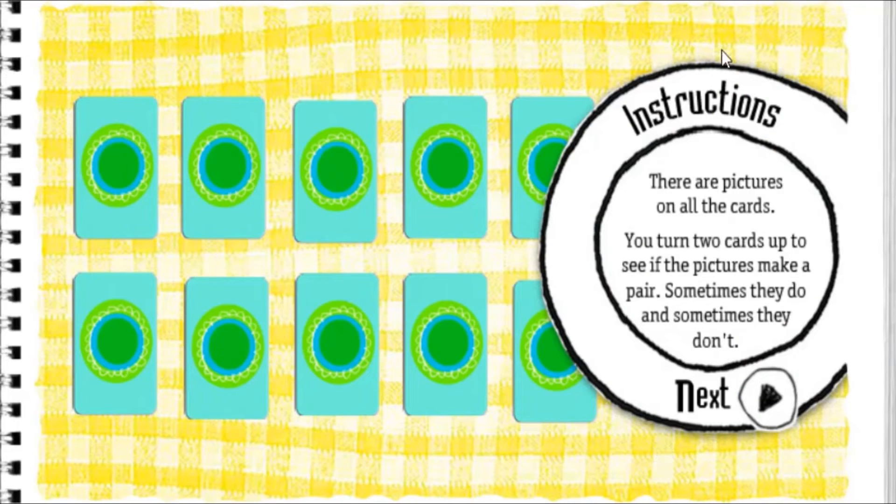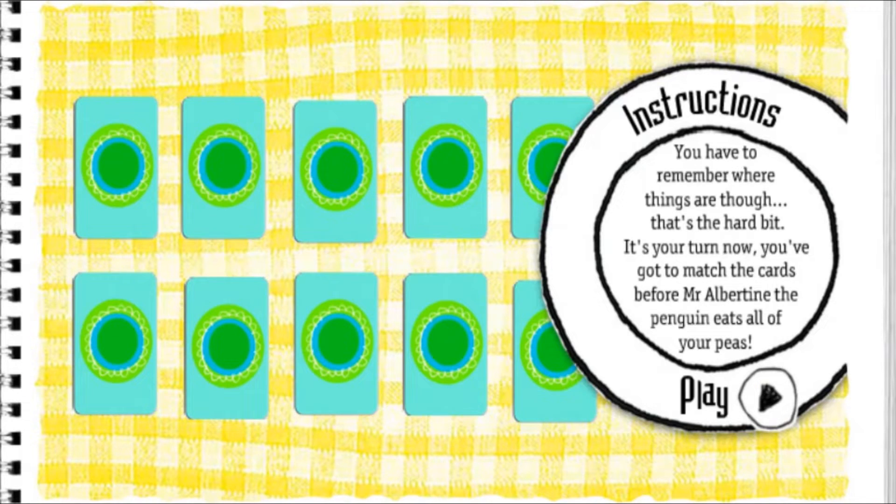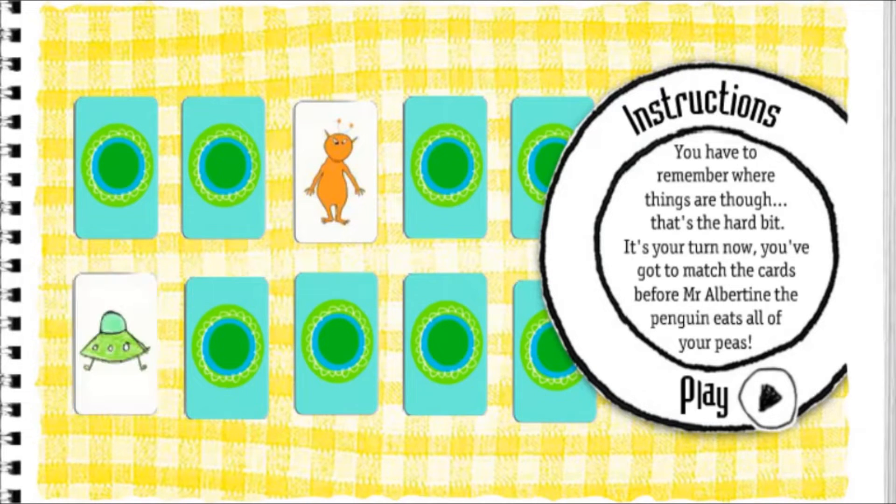I'll show you. See, there are pictures on all the cards. We spread them all out on the table and turn two cards up to see if the pictures make a pair. Sometimes they do and sometimes they don't. Nope, not a pair. You have to remember where things are though — that's the hard bit. Alien. Alien — yes! And spaceship — yes! Flip-flop! It's your turn now.